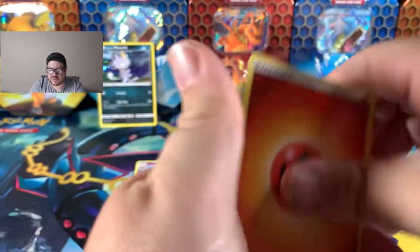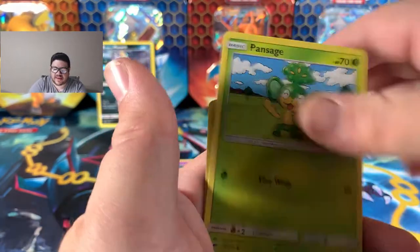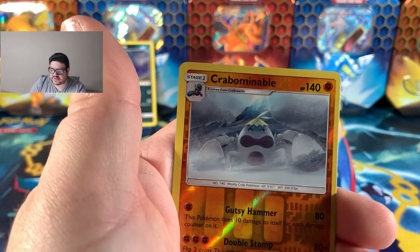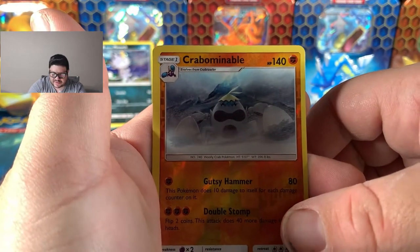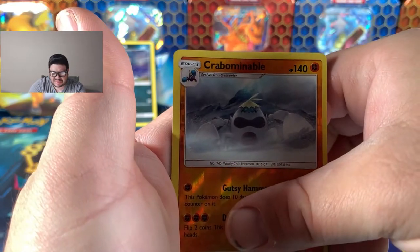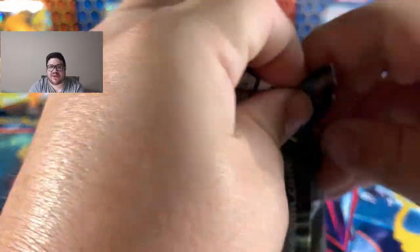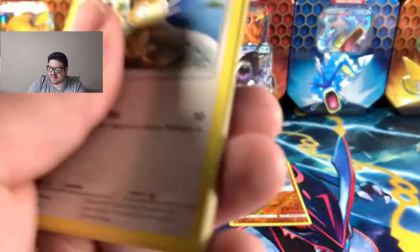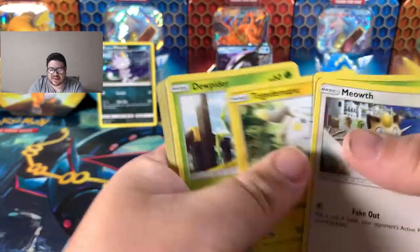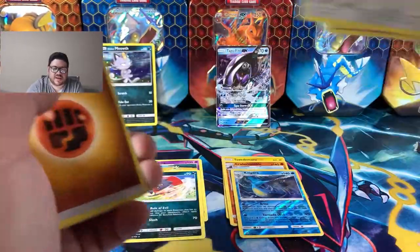Since we have basically half a booster box to open in today's video, I'm not going to do the card trick for every single one — I'm just going to speed on through, because this set has been out for three years. Fire energy — is that a sign? Wubbuffet. Let's go with the Reverse of a Carbink, and then look at us — Tapu Fini GX, absolutely gorgeous. I've made so many of these videos, you'd think I would remember to bring sleeves, but I definitely don't. We have a Kingdra Reverse and a Weavile Non-Holo.